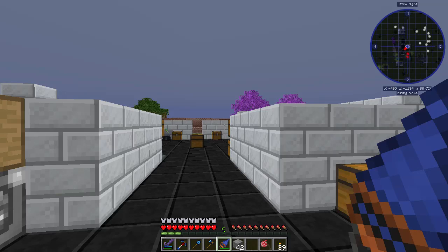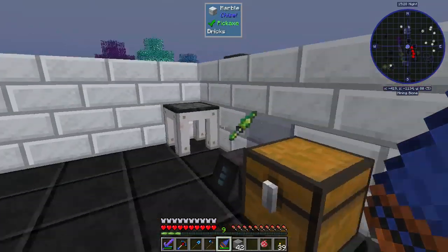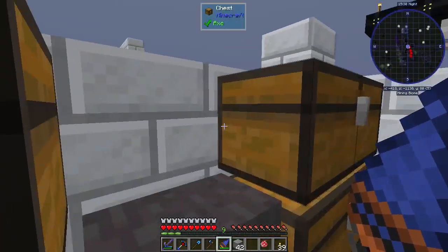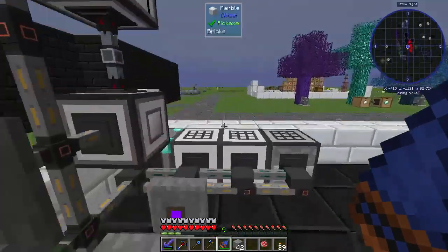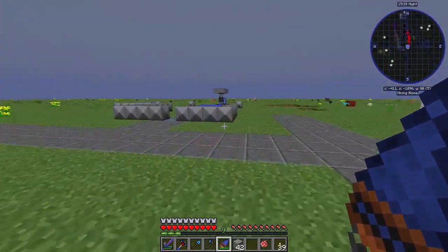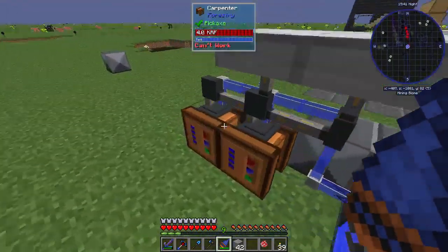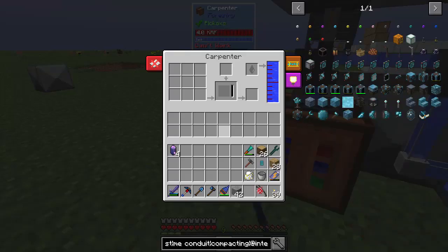Hey guys, how's it going? My name is Doliz and welcome back to Age of Engineering. In the last episode, we were working on trying to get into Applied Energistics. We were working with the inscriber and all that kind of stuff, doing some calculator stuff, and mostly forestry because forestry is what's going to allow us to get the circuit board so that we can actually make stuff.